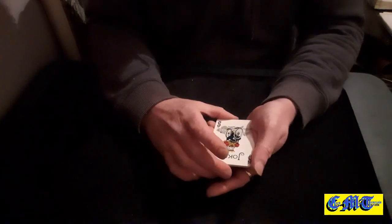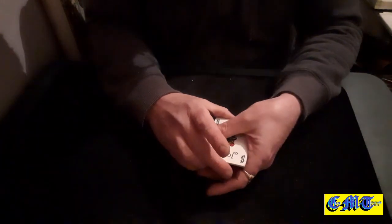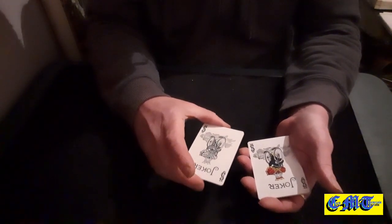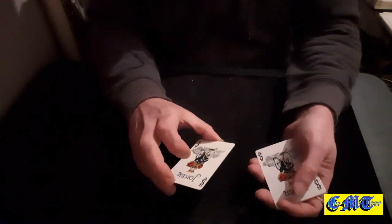Turn them face over and count again to four - pause, very important. One, two, three, four. They're now seeing the difference between the jokers. Five - swap this packet for that packet - five, six, seven. You've got a double in your hand.